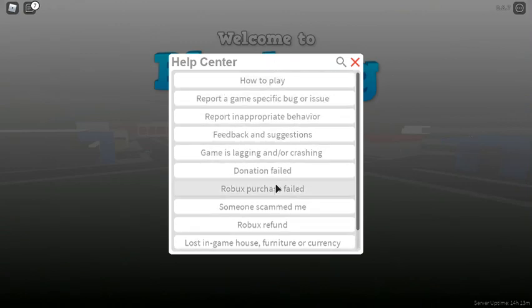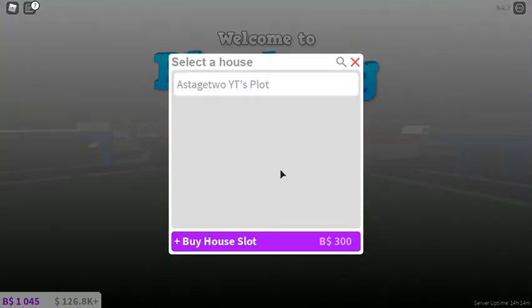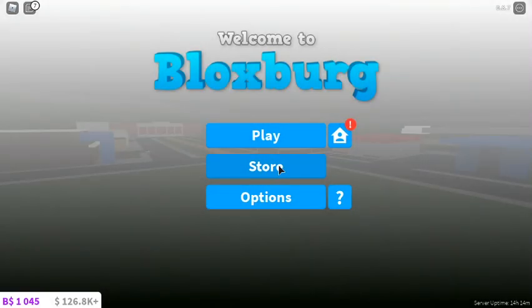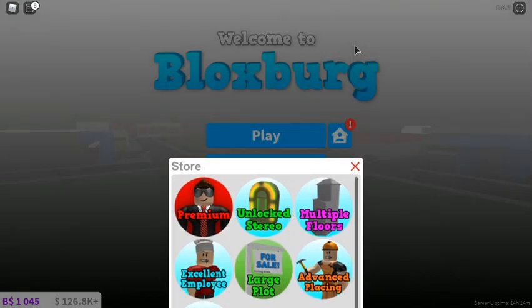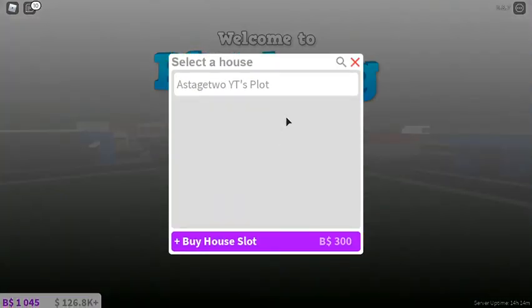As you can see there's a new question mark here, and this is just the help center. You can go to 'how to play' and they'll teach you how to play. Also in the 'play now' screen, if you have a lot of plots, you can just click search there. I just realized this before the actual update.